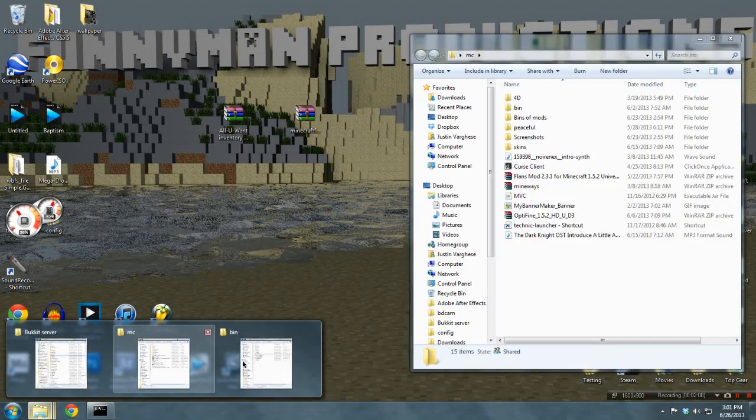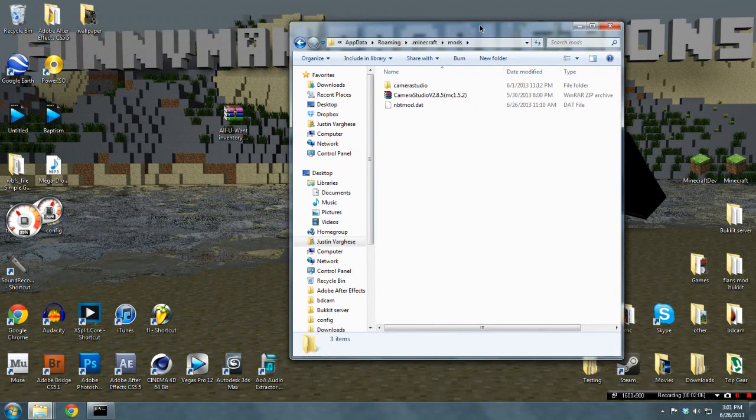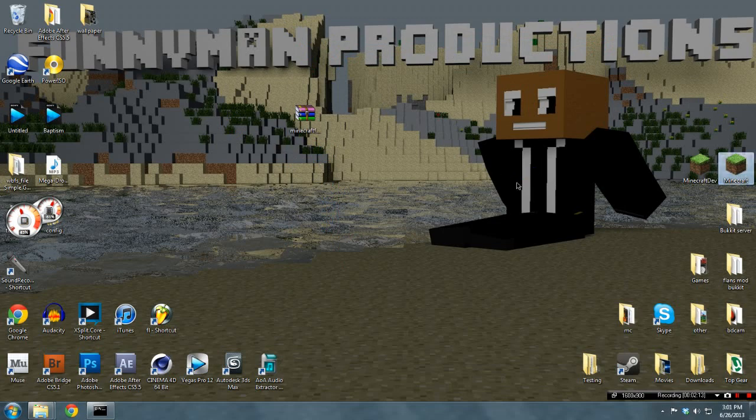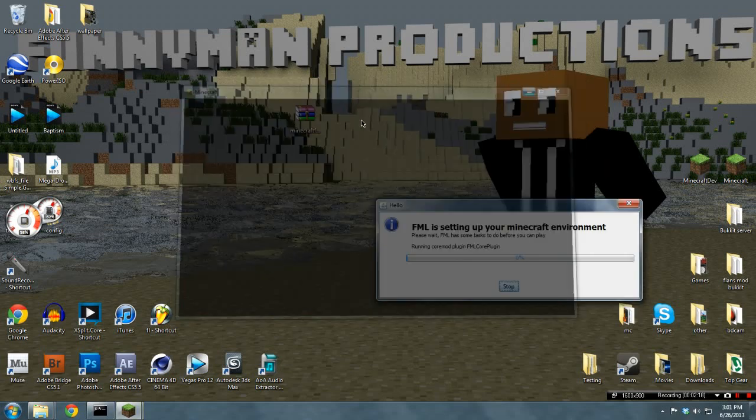Once you've done that, come back to your .minecraft folder. Once you've done that, go to the Mods folder, which is now created. Drag the All You Want Inventory Editor into there. Now you can close all of that and click on Minecraft, wait for that to open up, click Login.